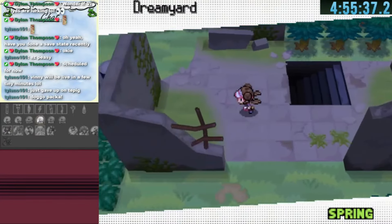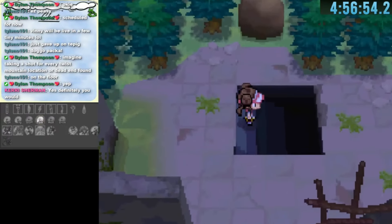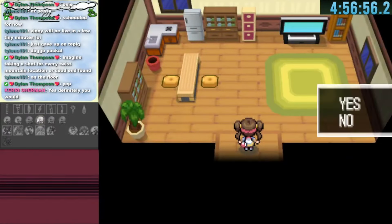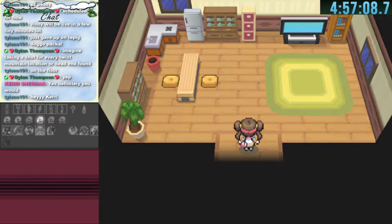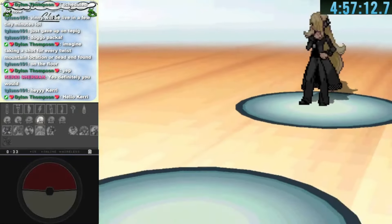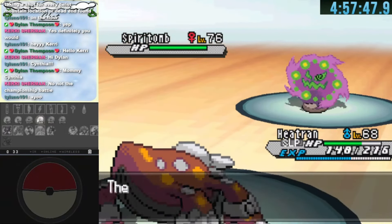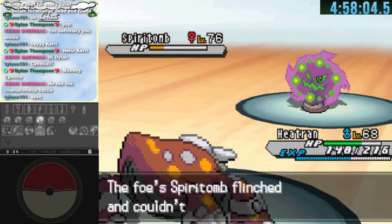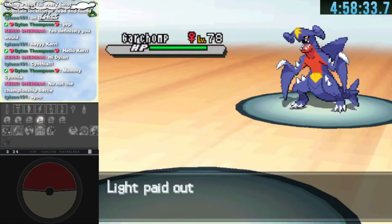We go over to Striaton Sea which leads to the Dream Yard section. We get past the trainers and find Cynthia. I was not ready for this and selected no, desperately trying to leave. But I was forced to battle her. With my recent addition of Heatran it was still incredibly difficult — Spiritomb took ages to kill, and Garchomp swept us and we blacked out.